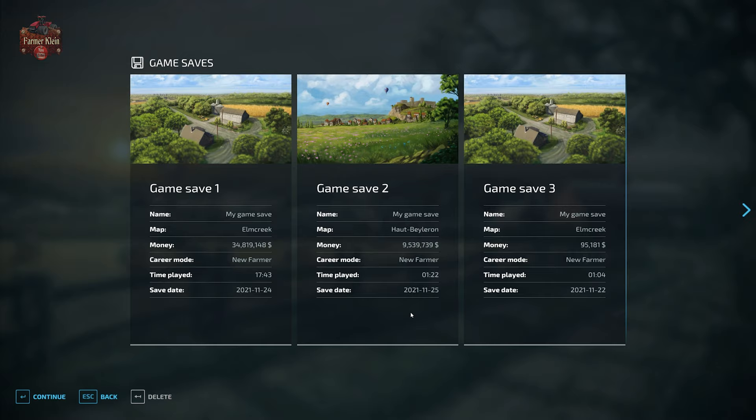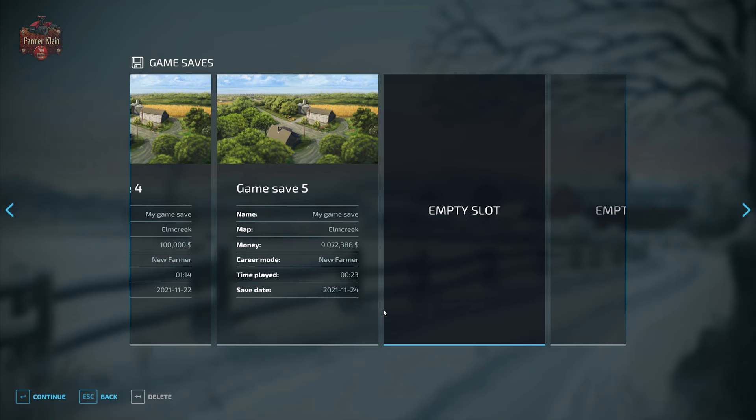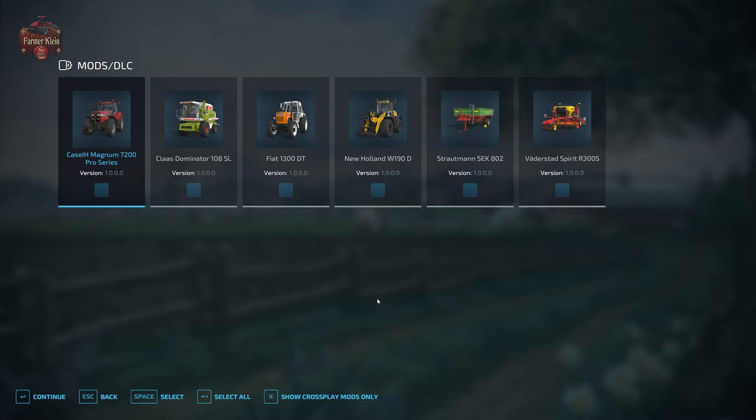For example, Elm Creek, Haut-Beyleron, or Erlengrat — when you load up those maps in Farm Manager the main farm is void of buildings. You may not want that; you may want to load in to New Farmer in your multiplayer session. To do that you would first create a local save game and then use the existing save game to host your multiplayer session. So we're going to go to our save game.